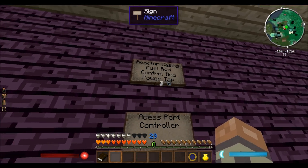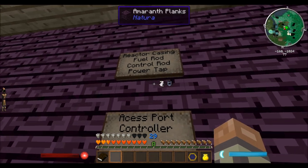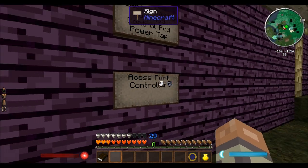And these are the things we're going to need to make: casing, fuel rod, control rod, power tap, access port, and the controller.